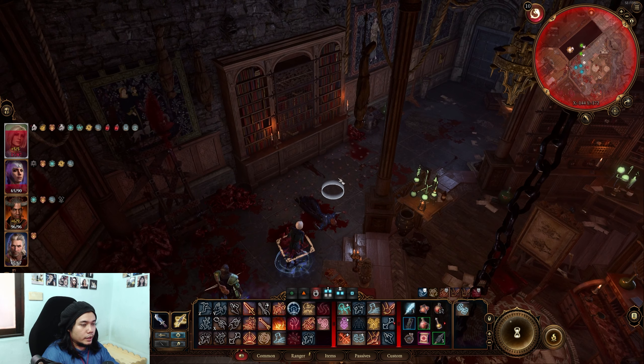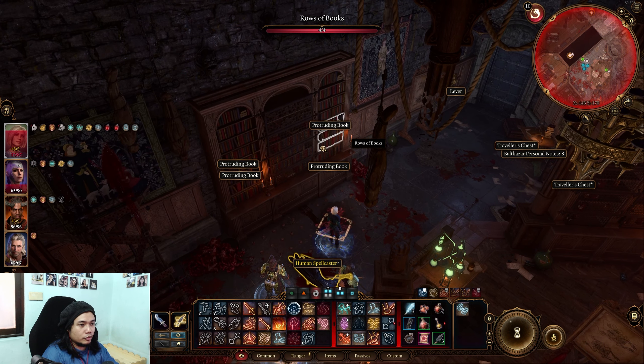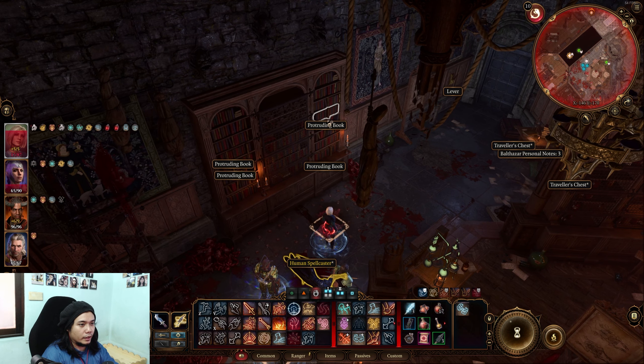To open up this room, all you need to do is click this protruding book. There are three others but all of those will trigger traps, so avoid those. To find this, you need to make a low perception check so it's not that difficult. Click this top right one.